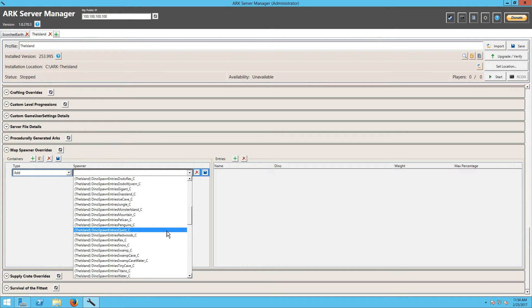What we're going to do is pick one that we are 100% sure about. We could pick the redwoods — yes, redwoods, we could pick that one, and we would be 100% sure about it. Snow — we would be 100% sure of that as well. Swamp — we should be 100% sure of that.